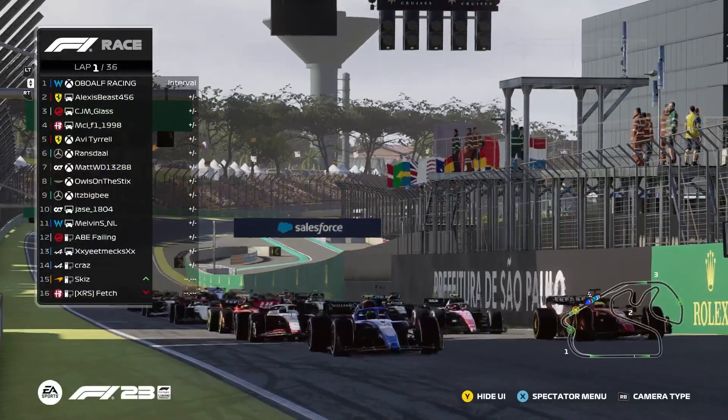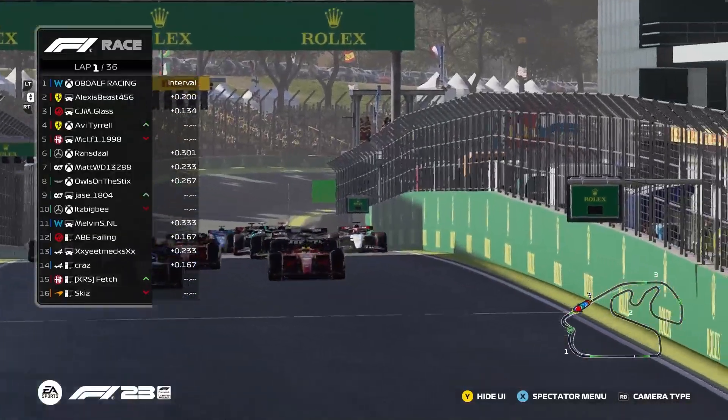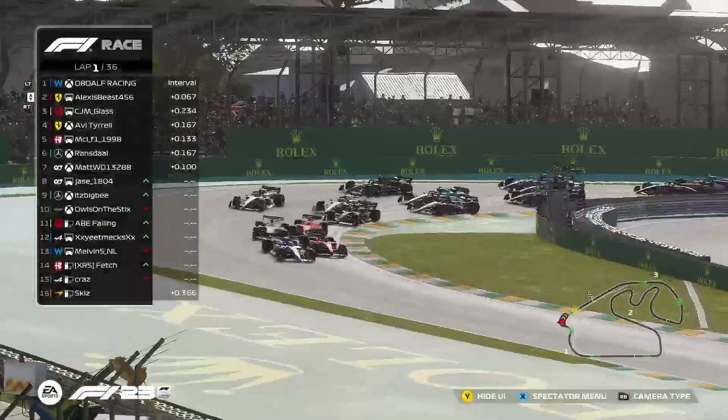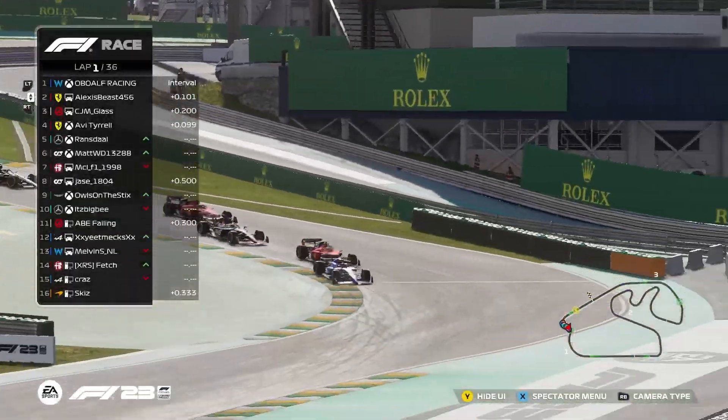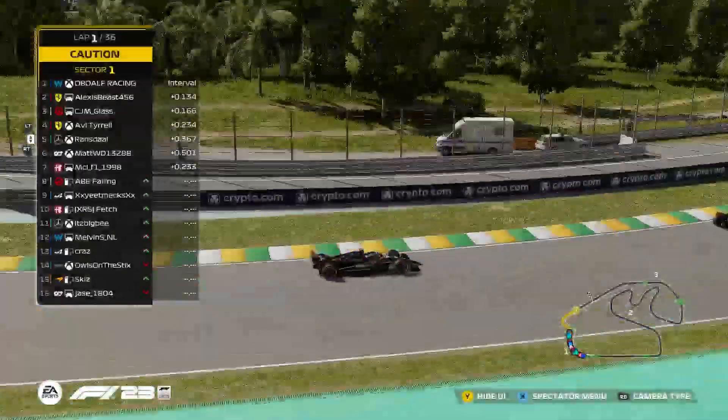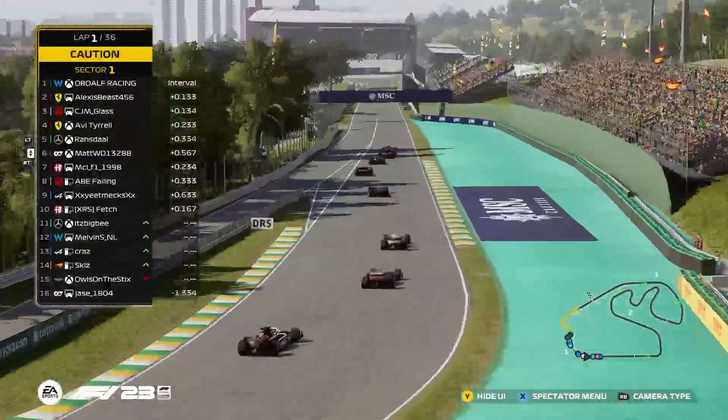It's lights out and away we go for the feature race. Alf gets another good start. Is Malachi going to be able to do what MCL couldn't in the sprint race? He looks to the inside — is he going to get ahead in turn one? The Williams claims the inside line for the second part of the S, but Alf maintains the lead from Malachi. Followed by CGM and Avi. Ransdale now up in P5.